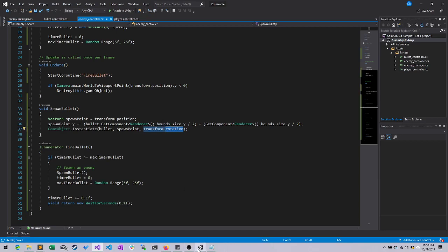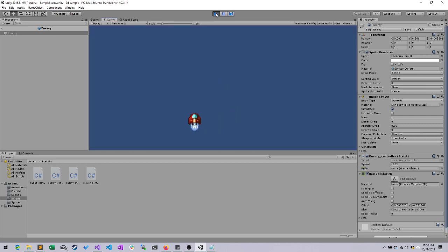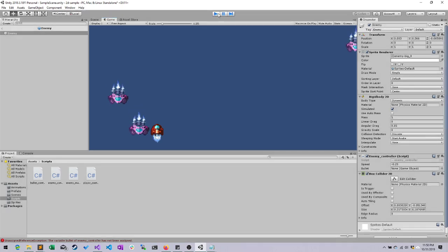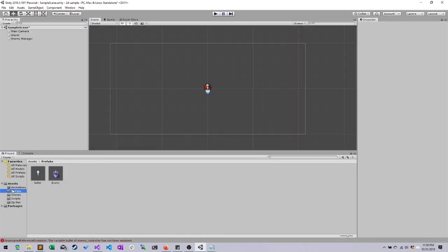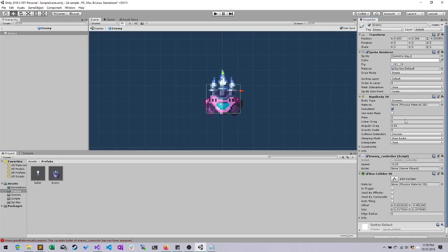Now if you go ahead and save the script and switch over to Unity, wait for some enemies to spawn in. I know what's going on — go ahead and click our prefab, click on the enemy, open the prefab, and if you look in our enemy controller, our bullet has no game object assigned to it. So what we need to do next is go ahead and create an enemy bullet.